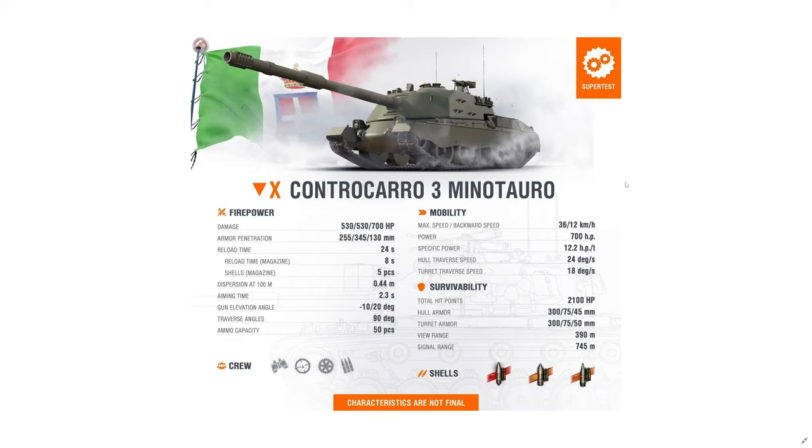The HEAT round has 345 millimeters of penetration, so the gold shell is fairly effective. The HE has 130 millimeters of penetration with 700 alpha — not bad, it will go through most light tanks. It'll also penetrate the Leopard 1, maybe the lower plate of the Progetto, and the TVP T50/51. So not a bad HE round. You carry five rounds in the autoloader, with each shell taking eight seconds between shots.